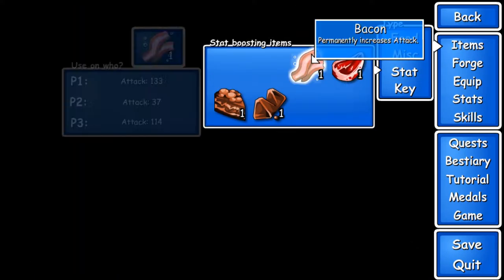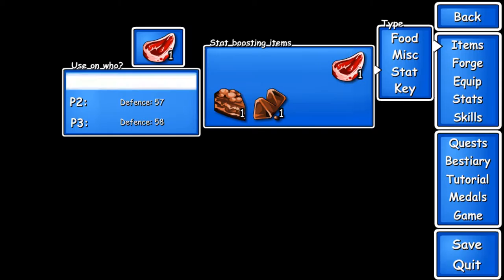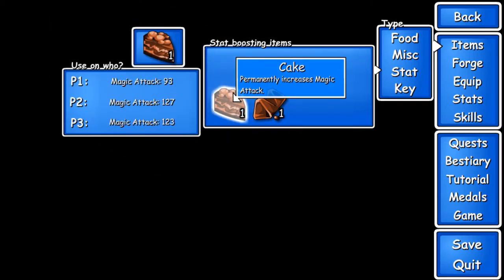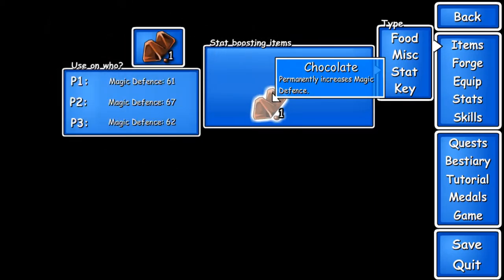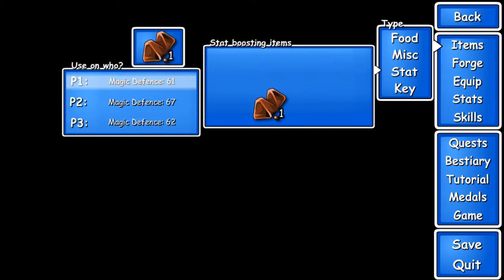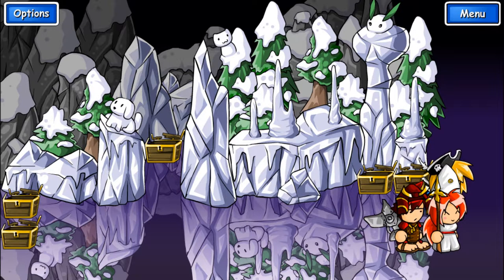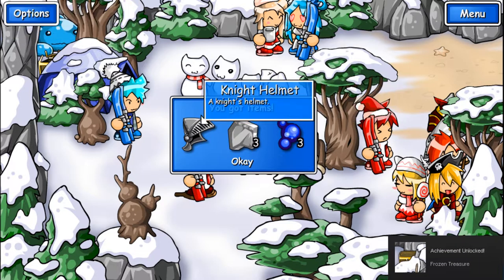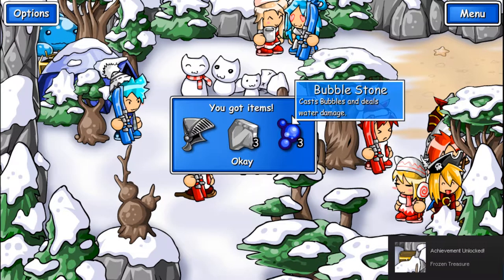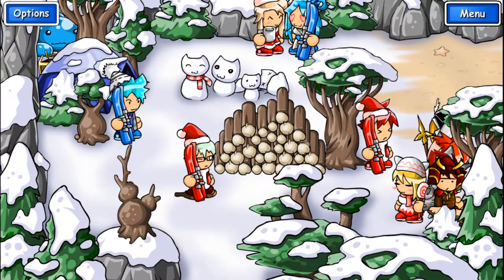Let's use the status-increasing one. Defense, defense — let's raise his defense, he's the tank. Magic attack. Magic defense. And now we're heading out. The knight's helmet was right there at the beginning. Knight's helmet, steel plate, bubble stone. Find all the treasures in Glacier Valley — sweet.